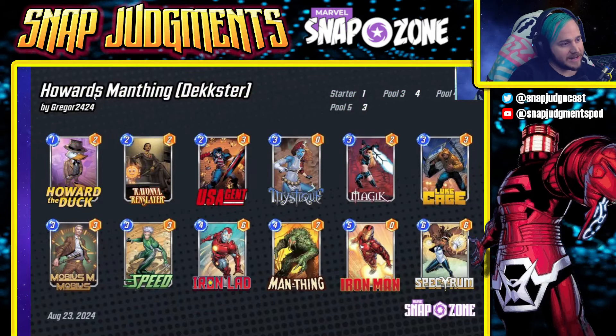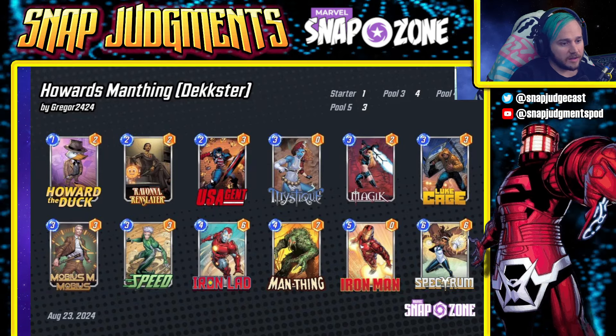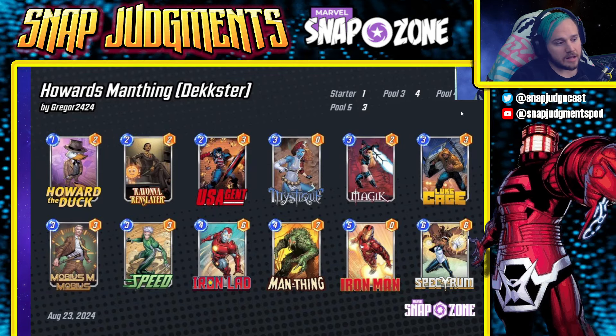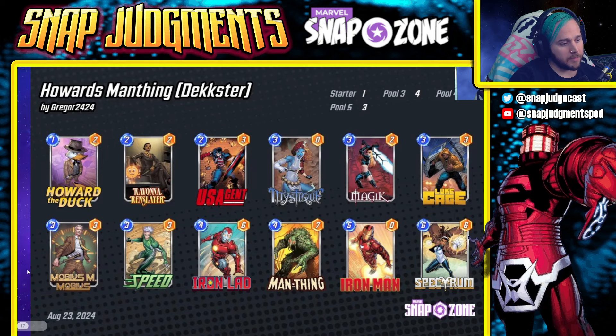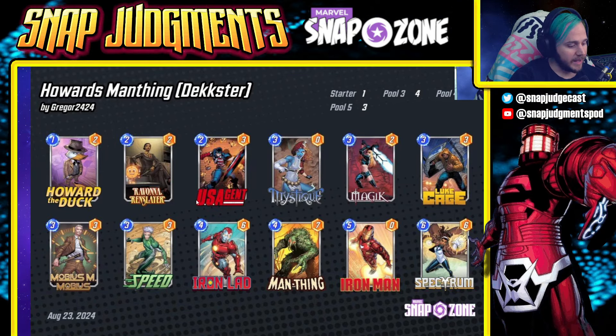Again, this list runs Howard the Duck, Ravona Renslayer, US Agent, Mystique, Magic, Luke Cage, Mobius M. Mobius, Speed, Iron Lad, Man Thing, Iron Man, and Spectrum.